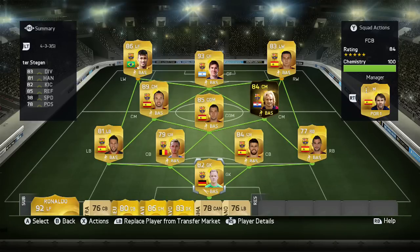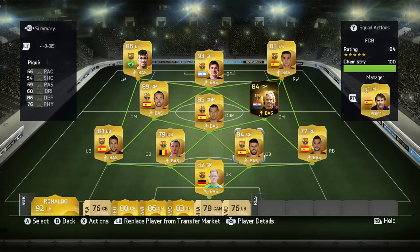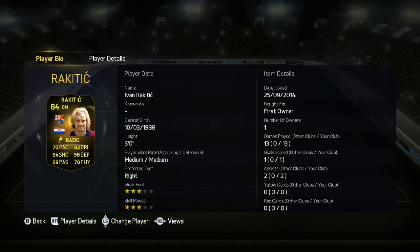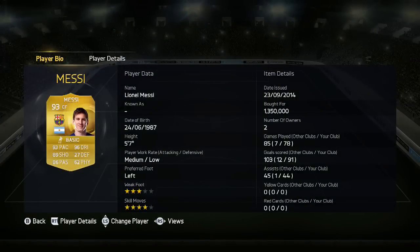My first team is on the screen right now — it's a Barcelona team. Most of them are packed. Iniesta is packed, Thomas van Marlen is packed, Jordi Alba, ter Stegen — you get the idea. They're mostly all packed except for Lionel Messi and Neymar. You can see I bought Messi for 1.3 million; I can actually sell him for a couple of hundred thousand more, which is awesome.